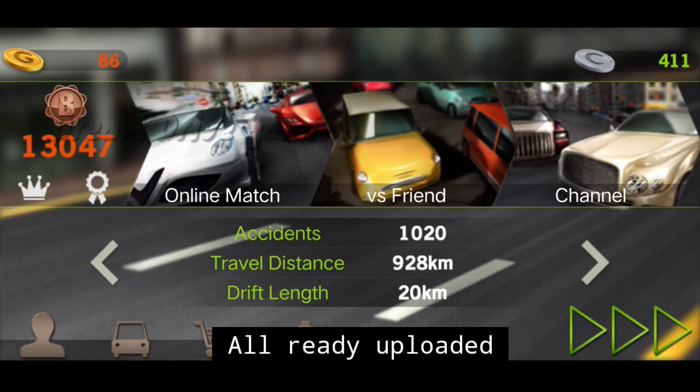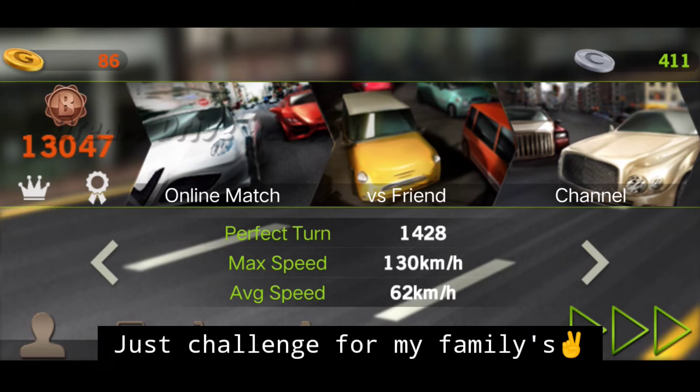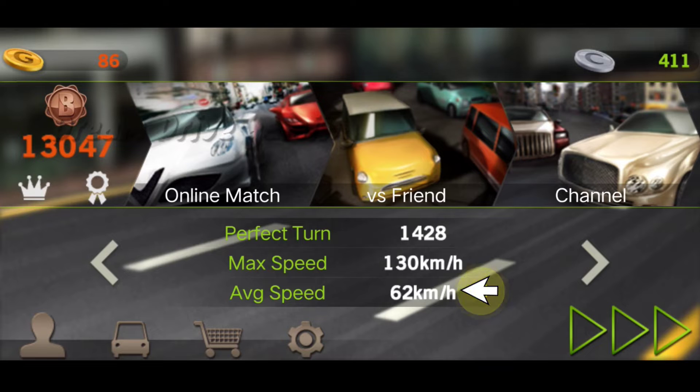How long we drift in 20 km? We drift 1,428 times. As we drift in the correct car, we drift to 130 km. If we drift in 200 km and we drift in 10 km, if you drift in 130 km. The average speed is 62 km.